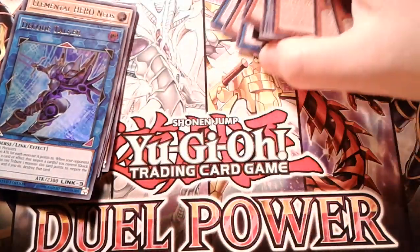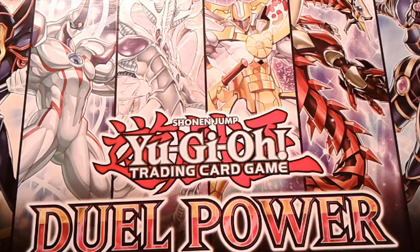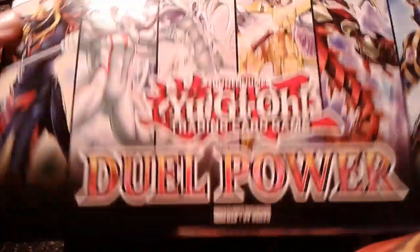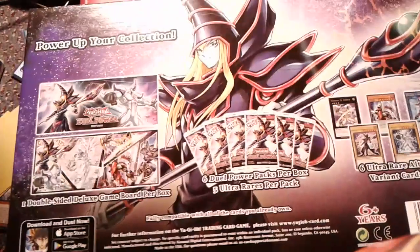So that is it for the pack opening. Let me zoom out — I can show you guys the box. There's a whole bunch of cards over here. You guys can look on the back of the box if you want — there's the Dark Magician and Neos on the box art.